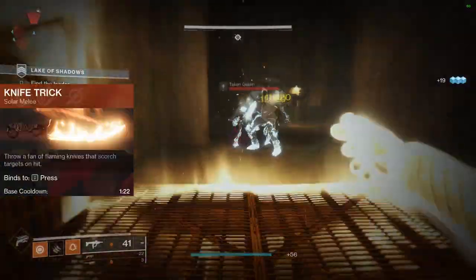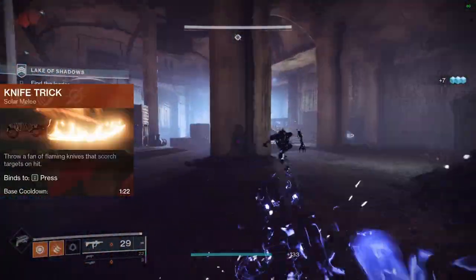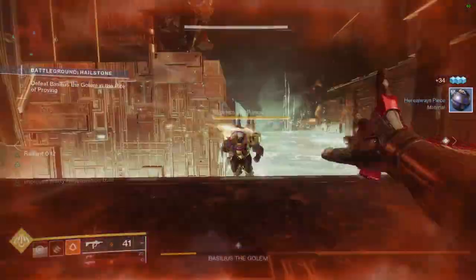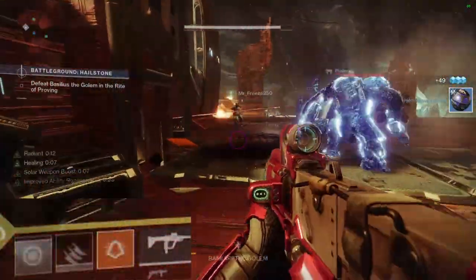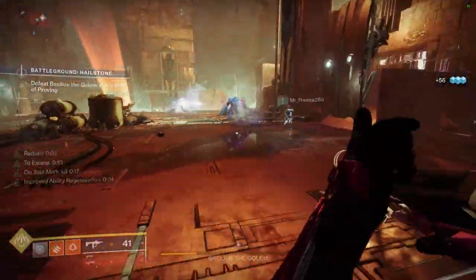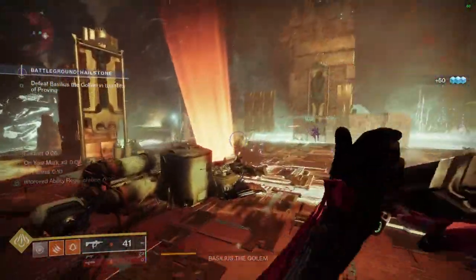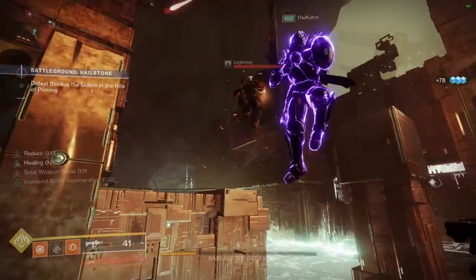My throwing knife of choice is Knife Trick because it applies Scorch when you hit a target with them, and if that Scorch ends up killing the target you will also get your melee ability back. It's also pretty easy to hit, which is always a bonus. So with this combo you have infinite knife throws as long as you kill targets with them, but this combo is very known at this point so let's make it stronger.